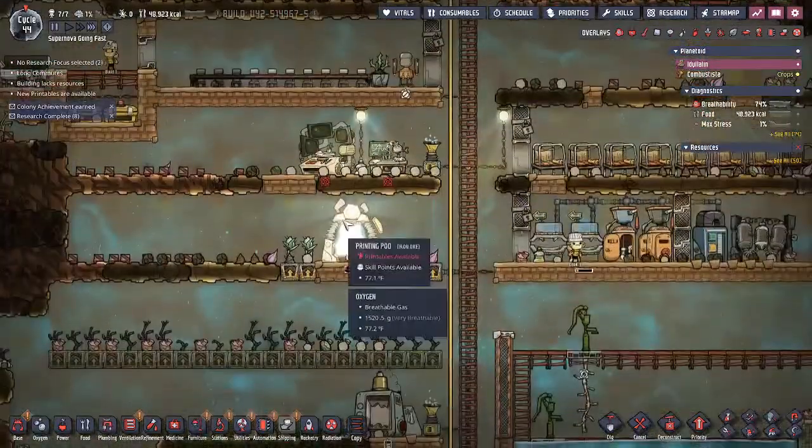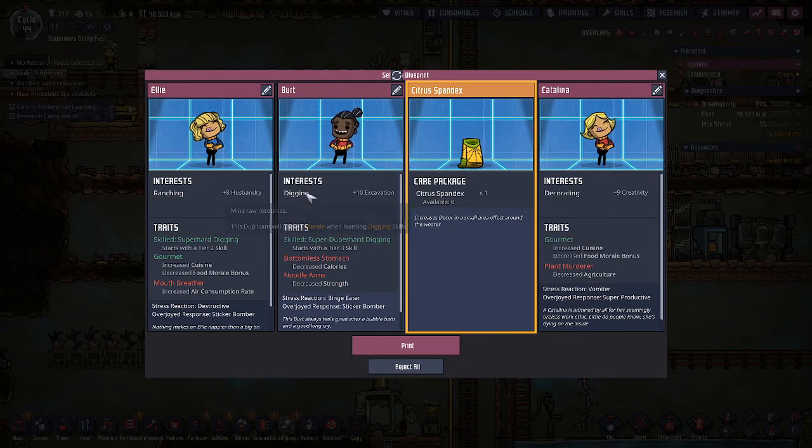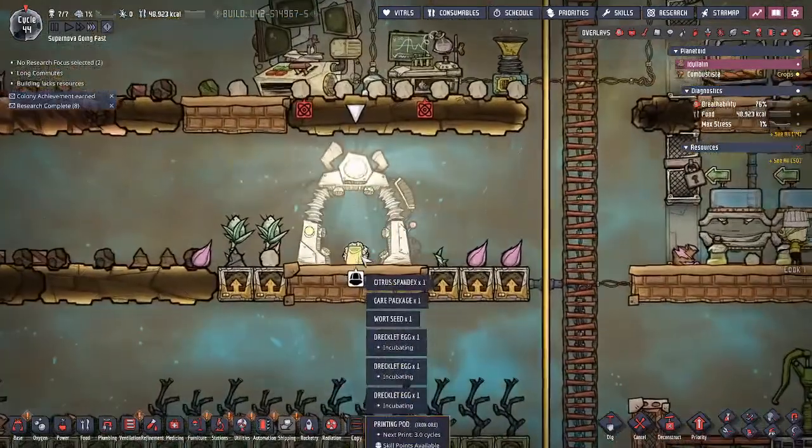I did hear our printing pod, so let's come down here and see what we got. A 10 noodle arms — we can actually get them up in strength a little bit. Looking at all three of these, I honestly was going to pick this dig, but then I saw the bottomless stomach and I just don't want that early on in the game. 48,000 calories — we have a lot, but not enough that I'm comfortable with right now. So we're going to ex-nay on this guy.